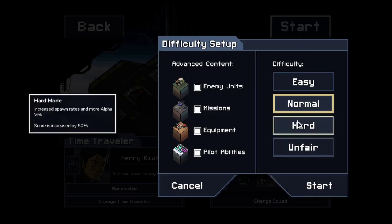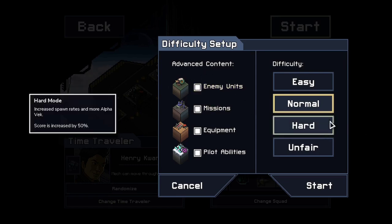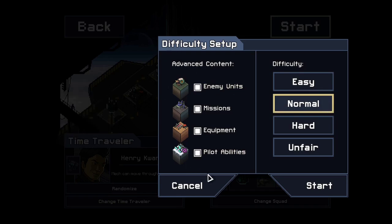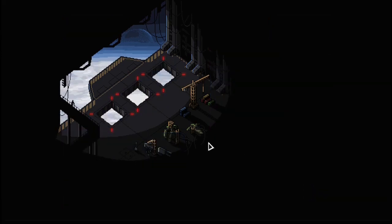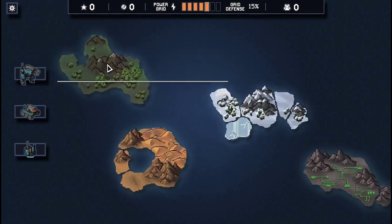As always, normal difficulty — on hard it spawns way too much Vek, even though that would make the four penetrating Vek hits easier. It's by no means an easier campaign and I don't think I'll be able to get past the second island. Advanced content is all turned on because that's what makes the game more fun, though it is slightly more difficult. Since I've never played with this squad before, let's go to the beginner island.